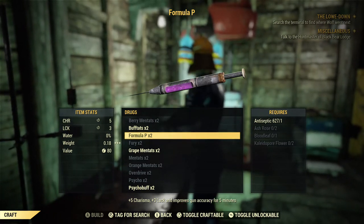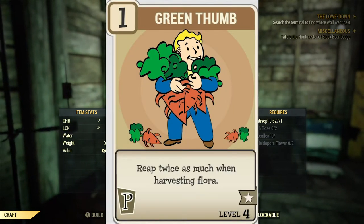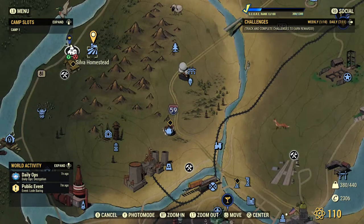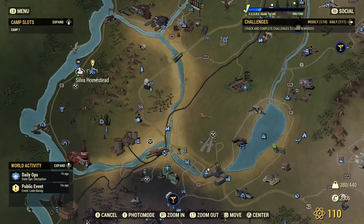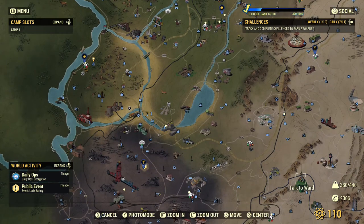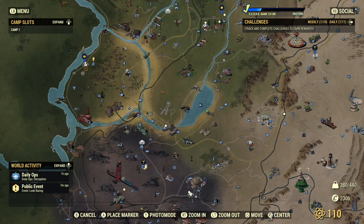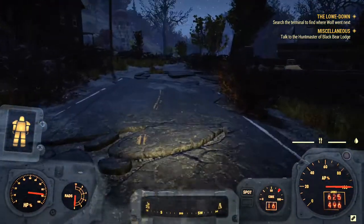Make sure you have the Green Thumb perk equipped as well, because this will double anything that you harvest. For farming ash roses, fast travel to Silva Homestead — it's here on the map. If you're far from it, you can first fast travel to The Foundation and then to Silva Homestead from there to use fewer caps.